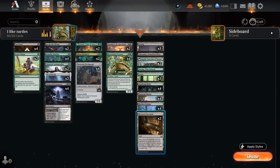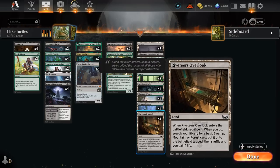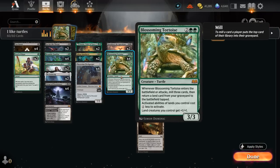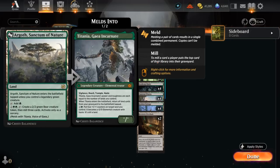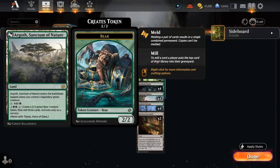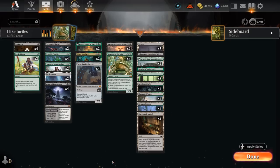Another great card alongside Tortoise is Riveteers Overlook — a fetch land that when it enters gains one life and can find a forest or swamp to put into play tapped. This means we'll always have a fetch land in the graveyard to get back with Tortoise, because sometimes you play Tortoise, don't mill any lands, and didn't have any in the graveyard to begin with. Now with a fetch land, it's less likely to happen, and the added life gain and deck thinning can also come in handy. I also have two copies of Argoth, Sanctum of Nature as another mana sink — getting a discount from our Tortoise — and it can generate 2/2 bear tokens while putting additional cards into our graveyard.